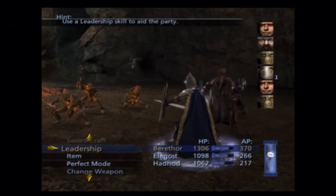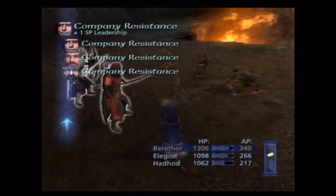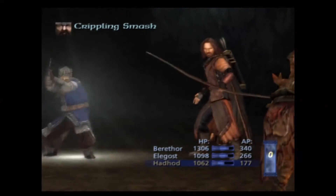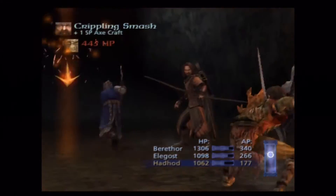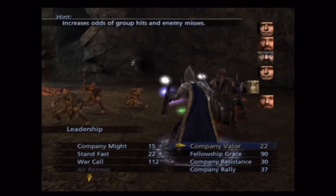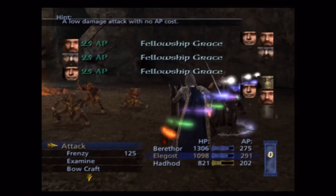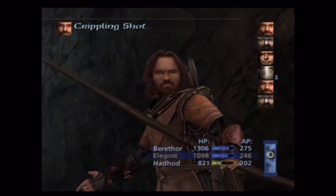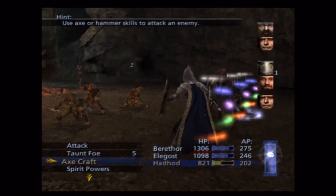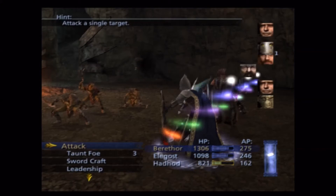You guys know all about the Flames of Udûn. Let's see how Company Resistance does here — I don't know how this compares to Hadhod's flame resistance buff or if it's as good or not. I obviously didn't use my buffs in the right order — Might would have been a better choice first and then Grace after, but that's neither here nor there.